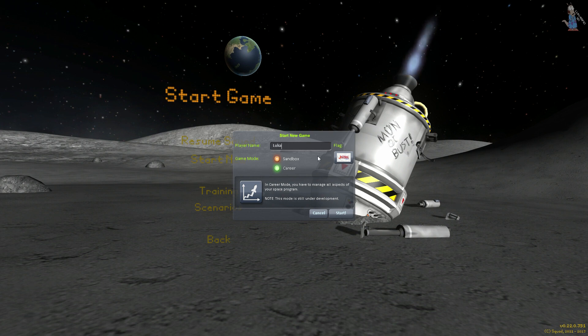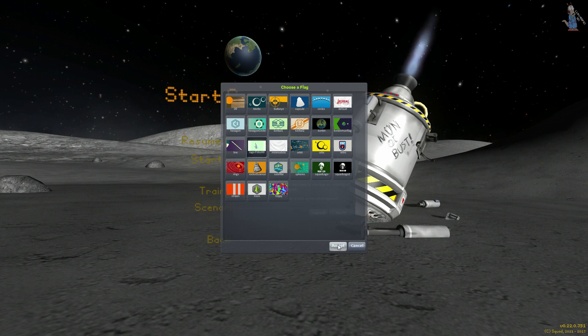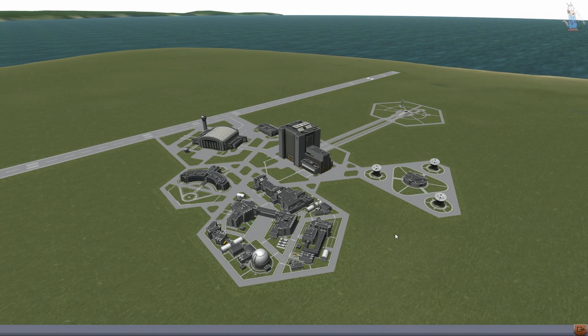Pojmenuji si tento save a zvolíme si naši krásnou vlajku. Díky bohu, jsem si myslel, že jsem ji vymazal, ale nevymazal. Tím pádem můžeme opět začít budovat.